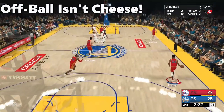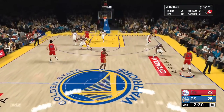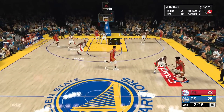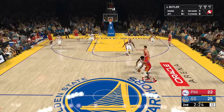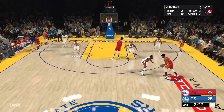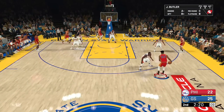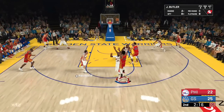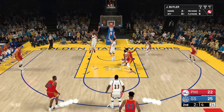The computer plays some lockdown defense in this year's game, and you're better off letting the computer guard the ball handler more times than you do. You want to play off-ball until your opponent proves to you that they can beat the CPU defense. You really shouldn't feel any shame in playing off-ball this year — last year, yeah, but this year, not so much.